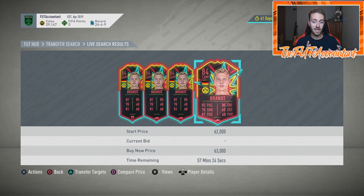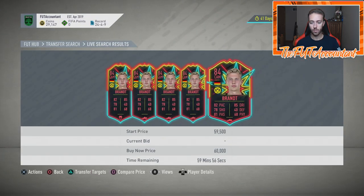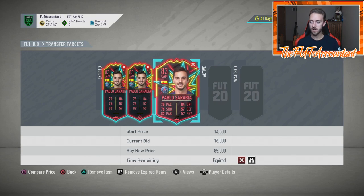Ones to Watch cards are very fun to trade — very fast-paced. You have to know their prices and be very quick. It's all about either buying before the game and holding to sell during the game, or buying after they have a bad game and selling the next week when they have a good one. For example: say Brandt plays this weekend against Werder Bremen and drops to 50,000 coins post-game. You pick one up. Next week he scores a goal and goes up to 80,000 coins mid-game — boom, you just made 30,000 coins per card.